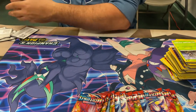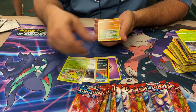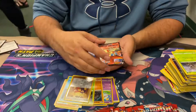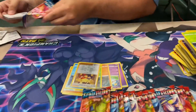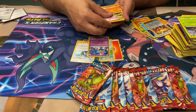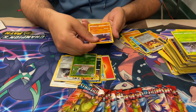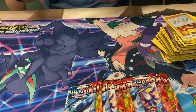You got the evolution line. Jake, are you going for a Single Strike card? Not now — I haven't pulled a single Single Strike card. We'll talk. Colossal. I normally don't like the art, but I actually really like that Single Strike Urshifu art. That we can use.